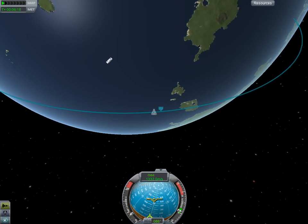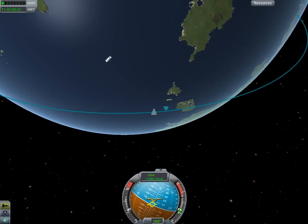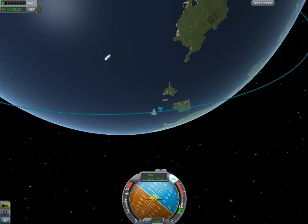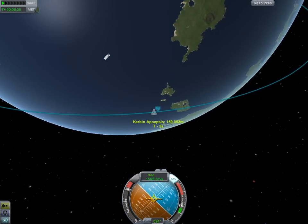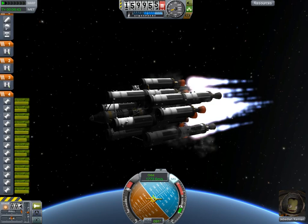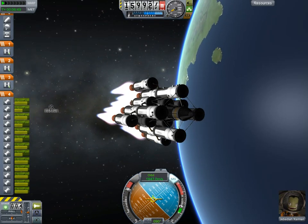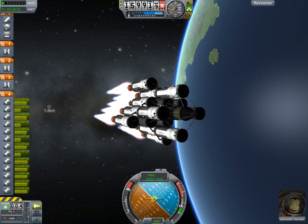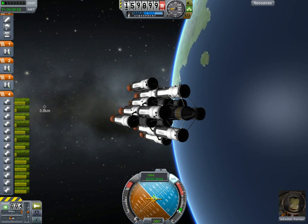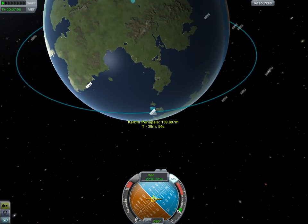I can thrust-vector this thing. This thing's slow to respond — it weighs so much. There we go, to the firewall. Those are empty. Let's go orbital mode. Let's do 2,200 meters per second and then we'll see what everything looks like. At 100,000 meters you need 2,230 to make orbit. At this high up, I need less than that.